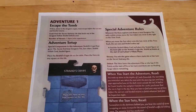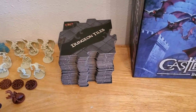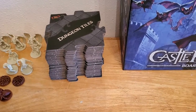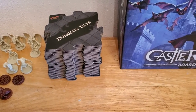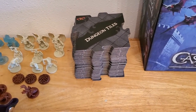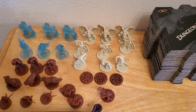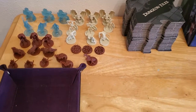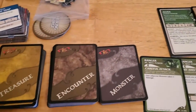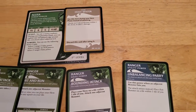As far as the adventure setup goes, I've already shuffled all the dungeon tiles. The game tells you to find the secret stairwell and place it after the 10th tile, so the secret stairwell will be the 11th tile we draw. I have all the monsters sorted, my dice tray ready with my dice, all the decks shuffled and ready to go, and I'll be playing as Alyssa.